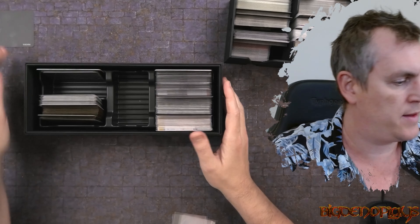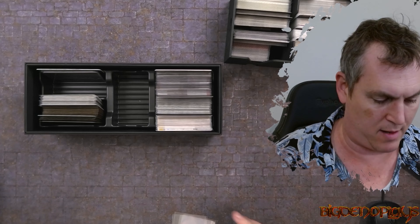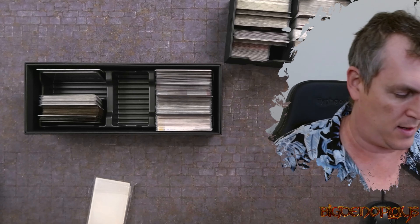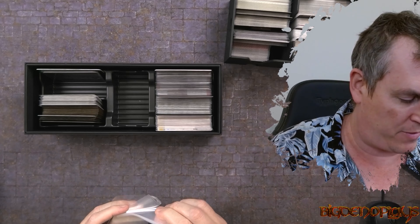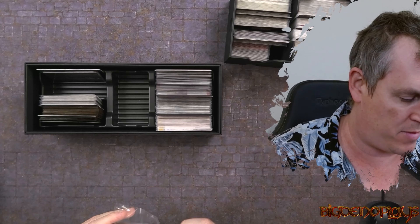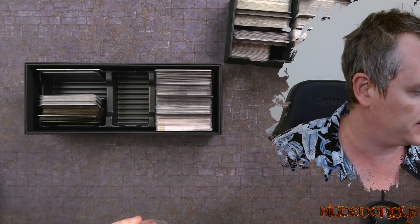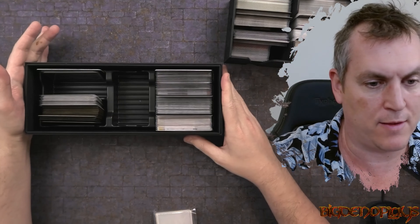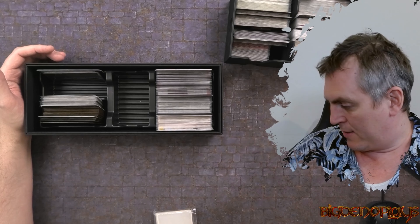That is my setup for the game. There is a lot of moving parts in Kingdom Death, so organisation is absolutely critical. Scribe makes a huge difference, as does having all these accessible and ready to go. Right beside me down here - which you can't see - I have all of my Terrain and all of the bits and pieces that we need for when we fight different monsters.